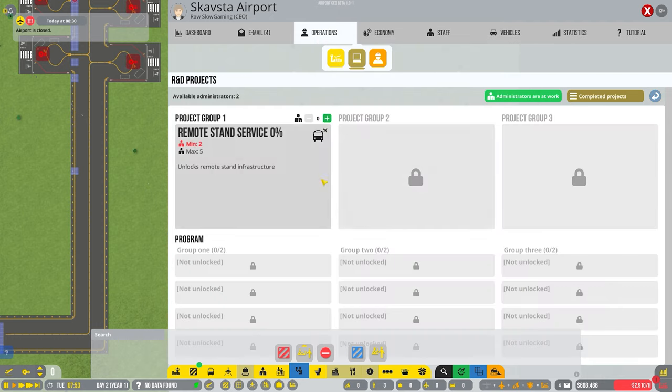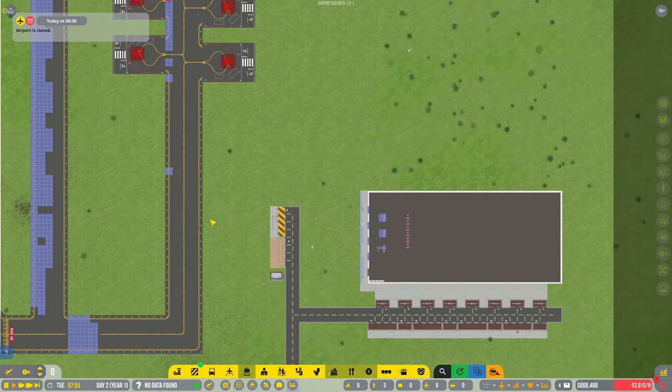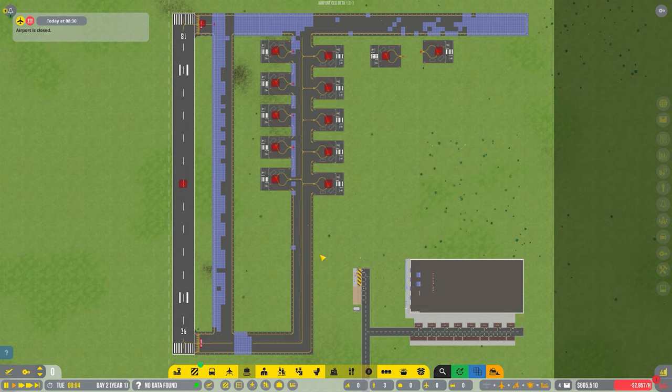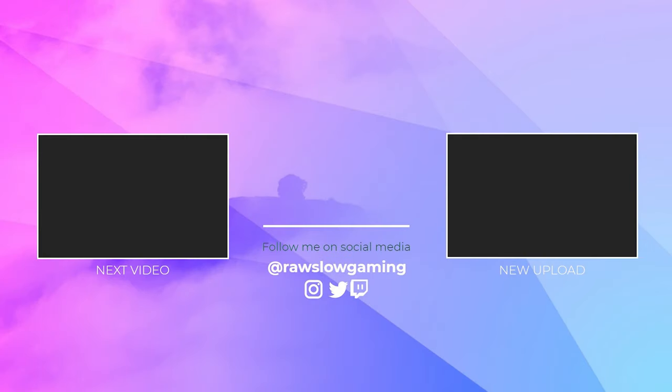We need more R&D for remote stands — minimum two admins, 12 hours. So we'll actually end the episode here and check back next episode once we've unlocked the R&D for the remote stands. We'll see if I can manage to complete this first iteration of my grand vision for this airport. I hope to see you here next time — bye bye! You've been watching Raw Slow Gaming. Click the video on the left for the next in this series, or right for our latest upload.